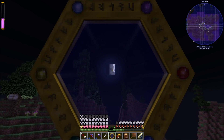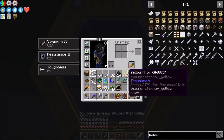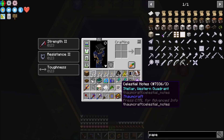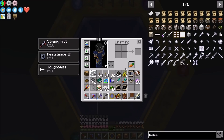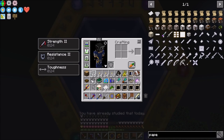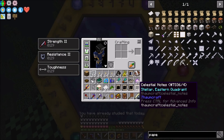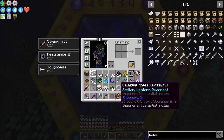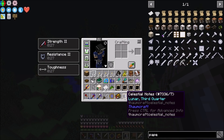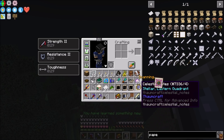If we click on the moon - 'you've already studied that today.' So you can see we got Celestial Notes: Lunar Third Quarter. There's the stellar western quadrant, northern quadrant - we can just go around in a circle making notes. Southern quadrant, eastern quadrant, northern quadrant, western quadrant, and the third quarter lunar studies. We can actually scan these celestial notes too - 'you've learned something new!' We got an Eldritch and Artifice from that.